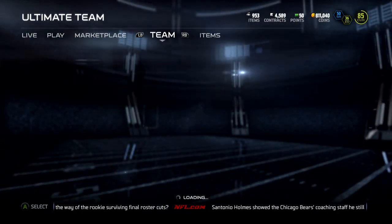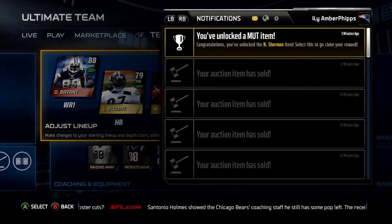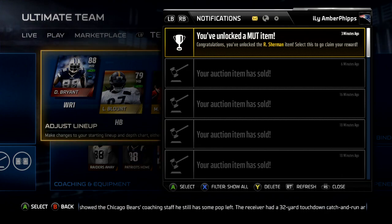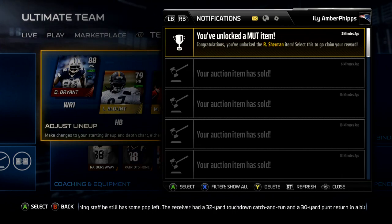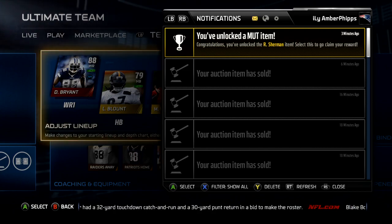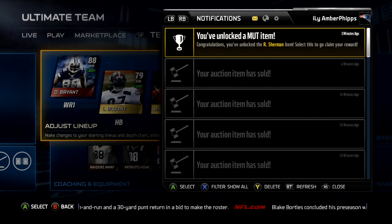Alright guys, that's gonna do it for this video. Just wanted to show you guys that you should get a Richard Sherman when you get on today. It'll say right here: 'You've unlocked the Richard Sherman item — select this to claim your reward.' Just keep an eye out for that. I don't know if there were any special conditions to get him, but I just got done playing a solo and got him.